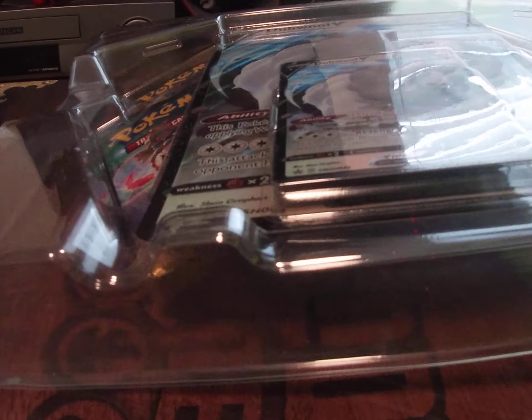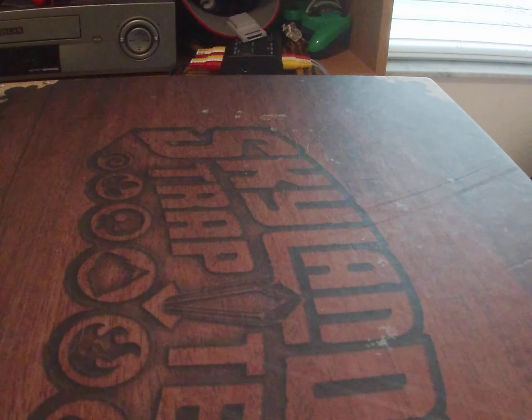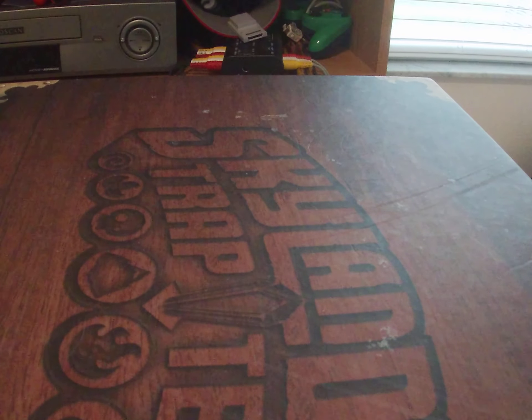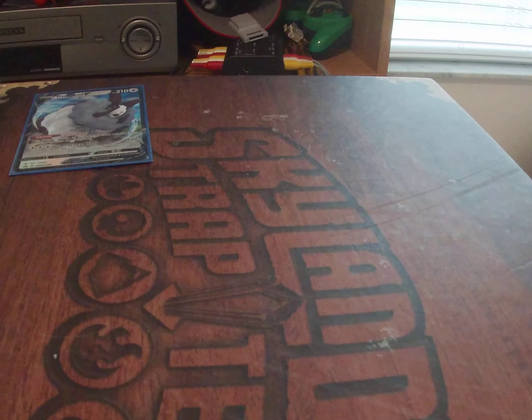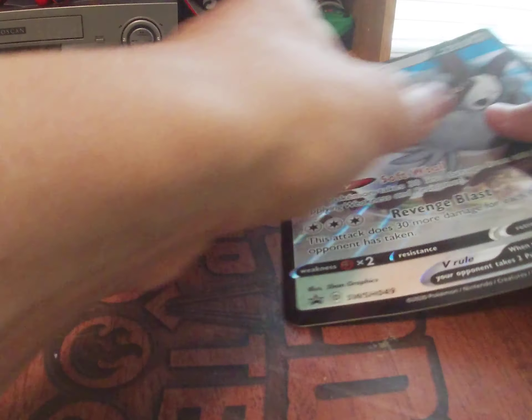I actually didn't want to sleeve this card because I'm putting it in my Champions Path binder. I'm looking at the condition — this card is not as valuable as the other one but still worth protecting. I'll put this in the cheaper blue sleeves. I actually do have a page for promos. We got the double jumbo card, and it's actually in good condition — most of the time these jumbo cards get bent.